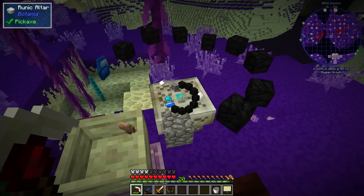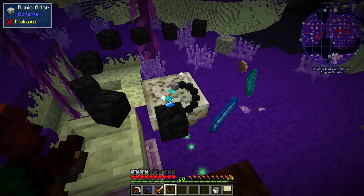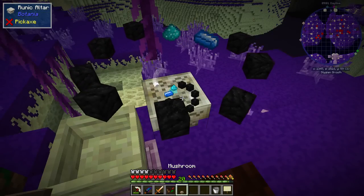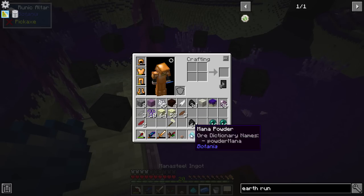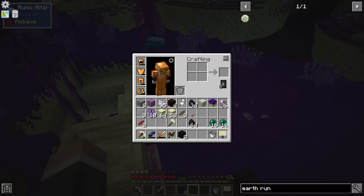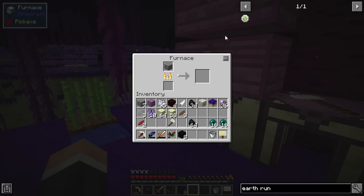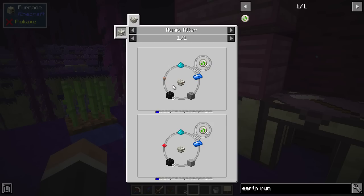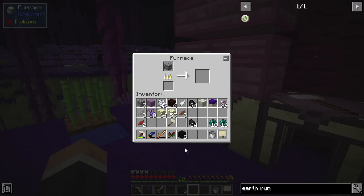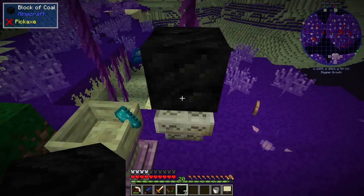I'm making a right hash of this. You will see the little particle effects. Let's get the things back - put everything else on again. That mushroom, that stone. Okay, we can do this - maybe I have to shift click it on, or maybe that's just an error.